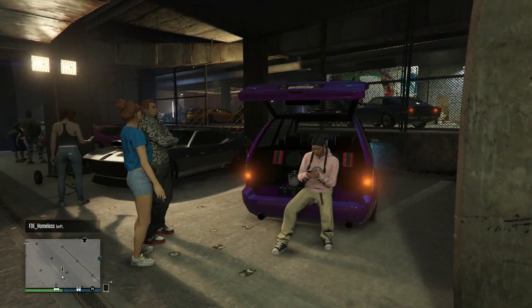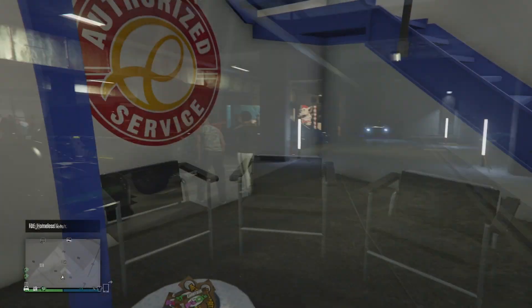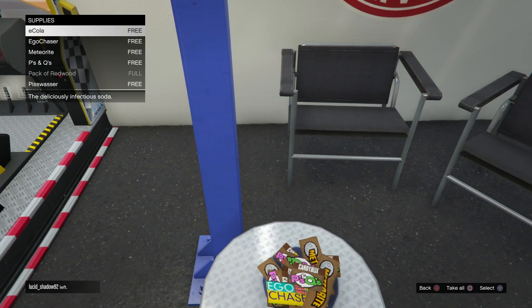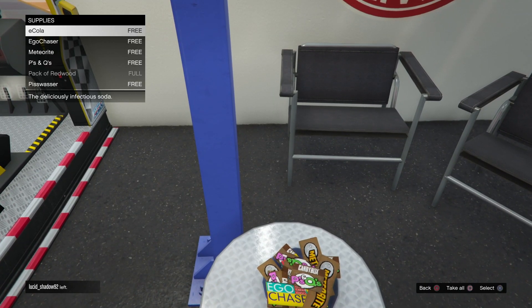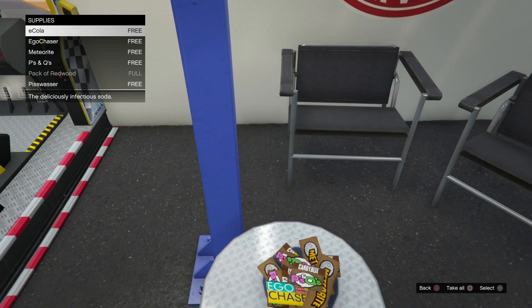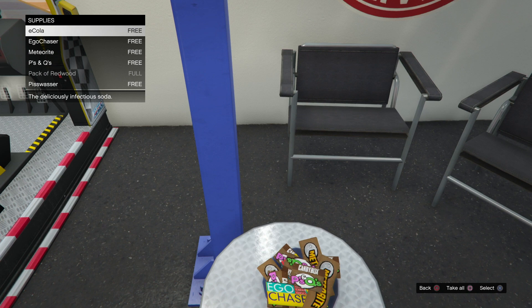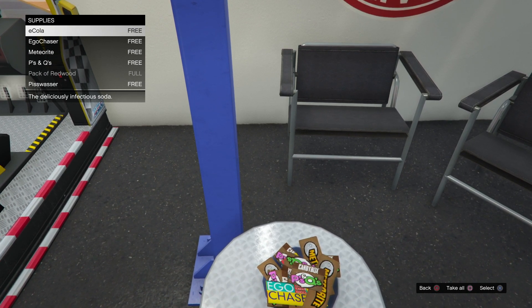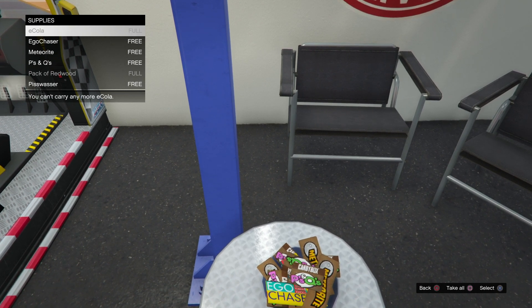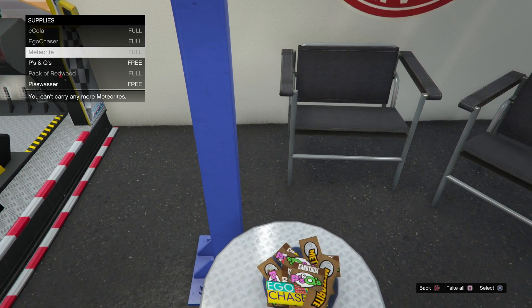There's also a pretty cool option at the auto shop regarding snacks. Not only are there free snacks at the auto shop, but Rockstar has also added a take-all snack option. So now you don't have to spam-click 30 times for the meteorite bars, P's and Q's, or sodas — you just hit take-all and grab them all for free.